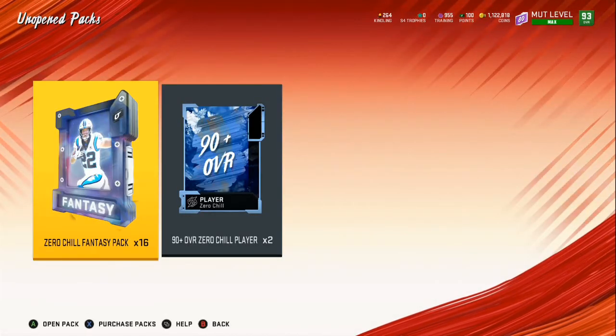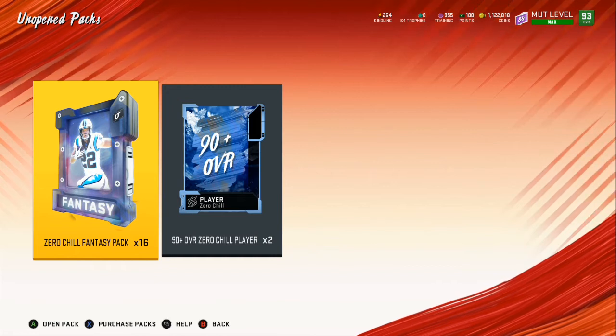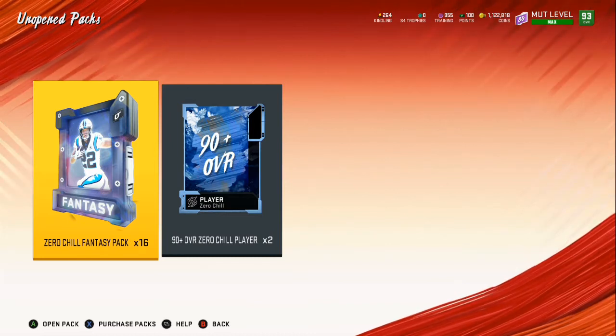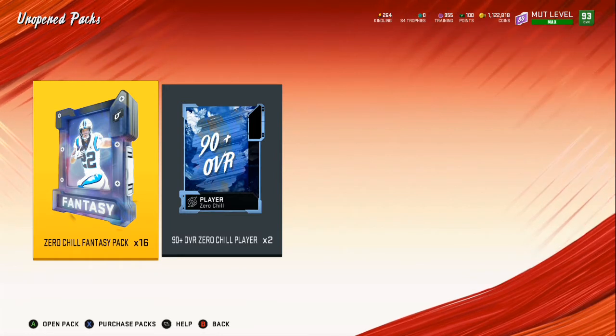We got the Zero Chill fantasy pack and then 290-plus overall Zero Chill players, which you can just sell for kindling. Go into a 95 re-roll, pull something glitchy out of that, and if you can get three or four players that's 300k each — that's another 1.2 million, or 900,000 at the least. So go ahead drop a like on the video and let's rip these packs.